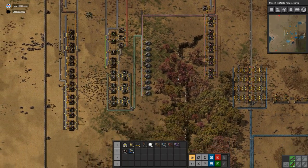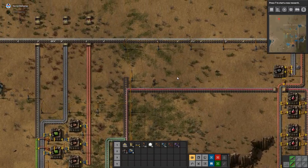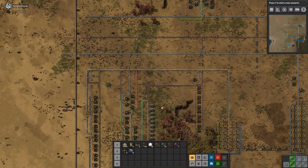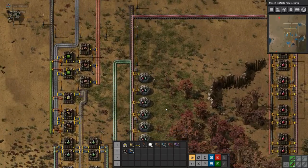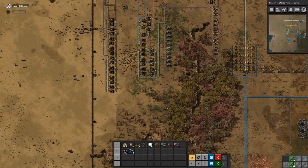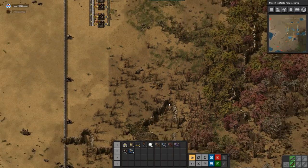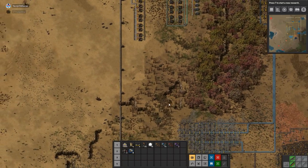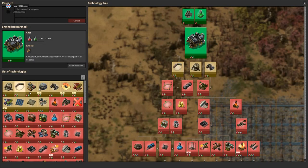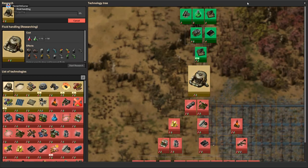So what are we going to do this episode? Do we have a plan? I don't have a plan, but I think we need to start making a kind of a mall, because it's annoying having to handcraft all the stuff that you need all the time. So I think that's a good plan for one of us to get started on. And then we need to do some research — start on fluid handling.